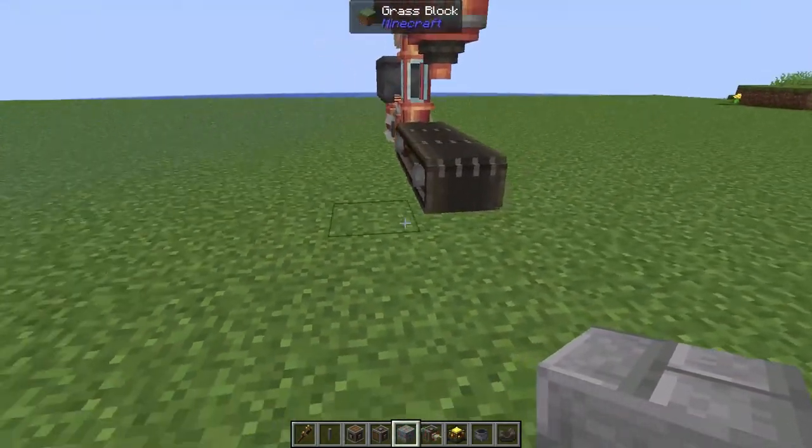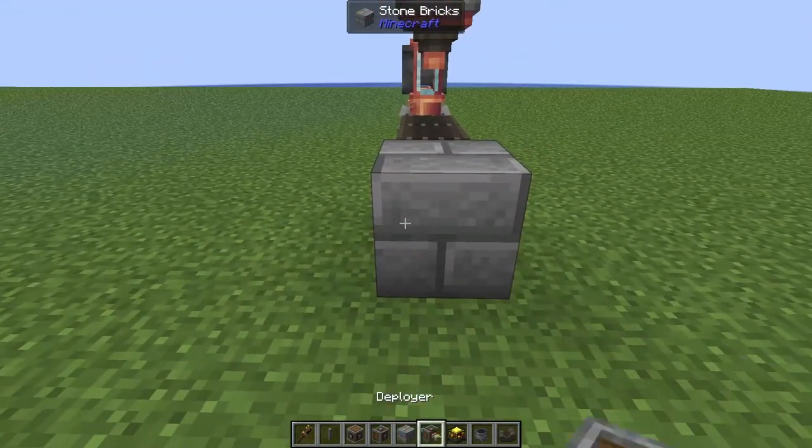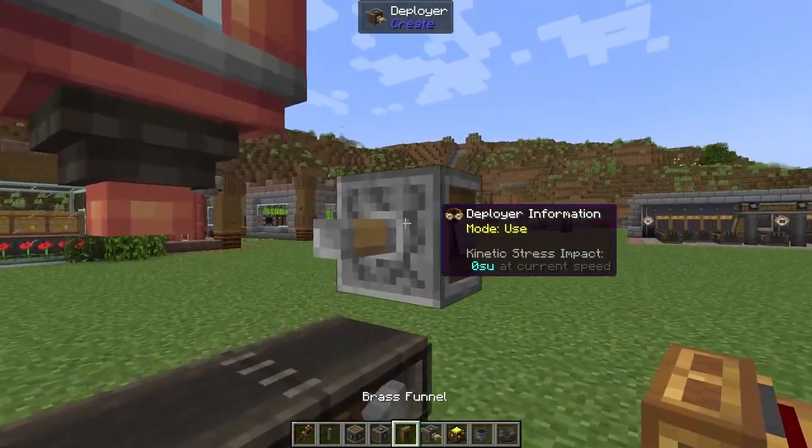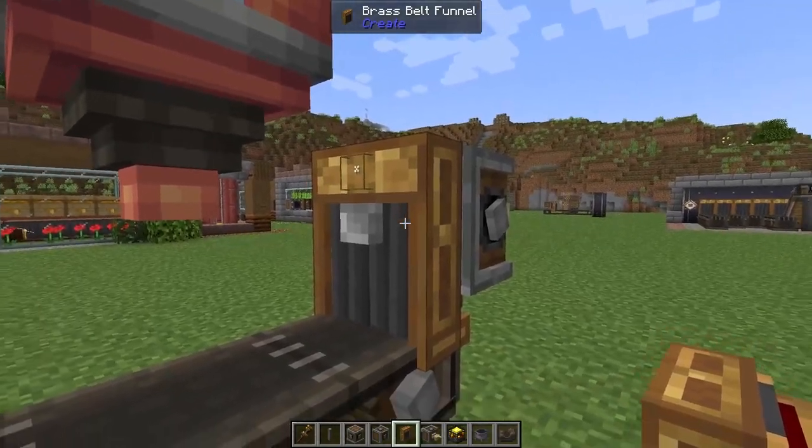Moving to the end of our conveyor belt we need to pop down a temporary block, and on that block we need to put down a deployer. Remove the temporary block, and then on the back of the deployer we're just going to pop down a funnel.